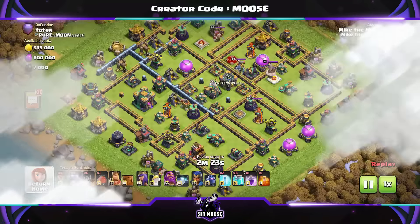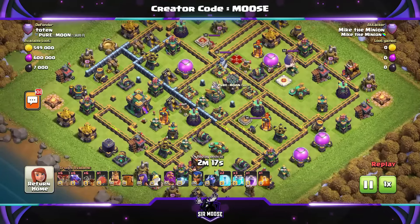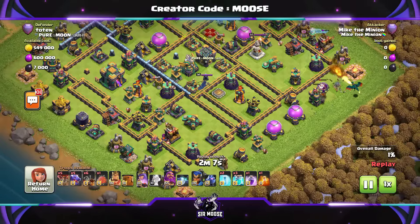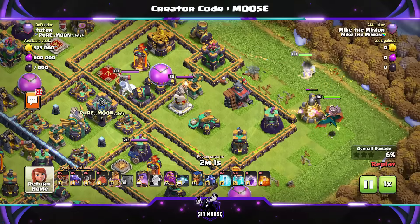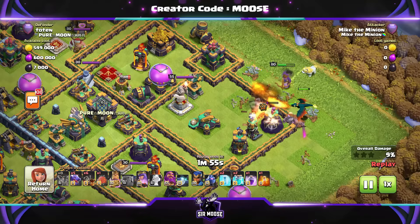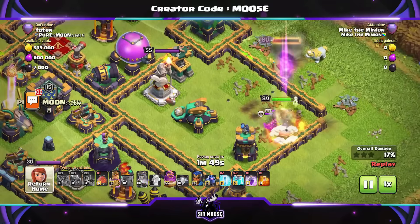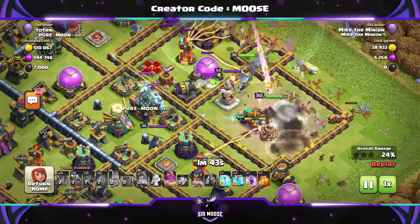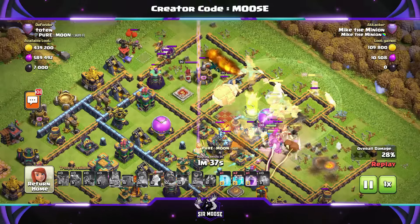We've got another replay for this attack strategy where I'm going to show you going after the Town Hall — the normal way we're going to be using it. Funnel time first of all. Balloon and Dragon over on the right-hand side, then the Queen just above that. You can use your King and Queen to help funnel the troops into the base — King one side, Queen the other. But sometimes a chance arises where you can put the King into a compartment and take out the Scattershot. I've sent in the troops above the Queen.